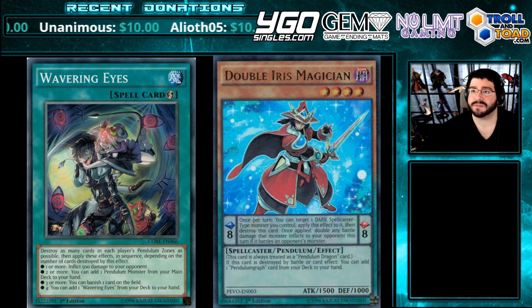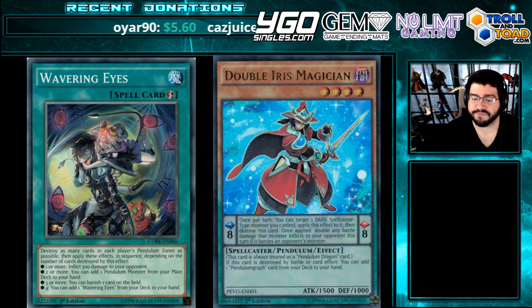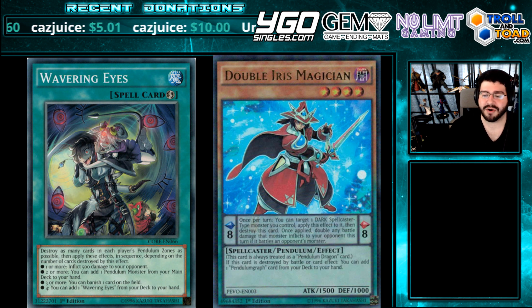The other important thing about this being a quick play is it can activate in response to your opponent's spell and trap effects such as Cosmic Cyclone that might be destroying your scales. Now the third and fourth effects you're only going to gain in mirror matches or Pendulum matches. Three or more cards destroyed: you can banish one card on the field — non-targeting banishing, which is pretty nice. The fourth effect: you can add a Wavering Eyes card from your deck to your hand. So if you're getting the all-powerful four-card hit, you're getting another copy of this already broken card.